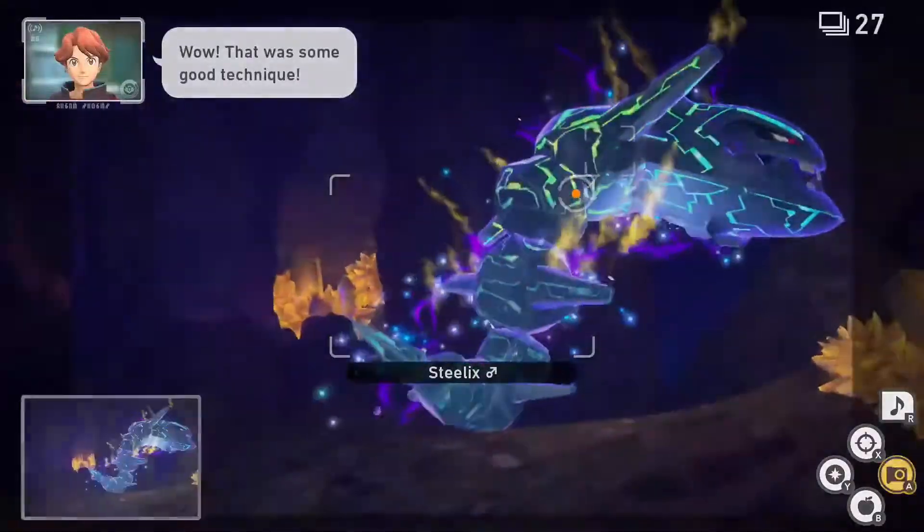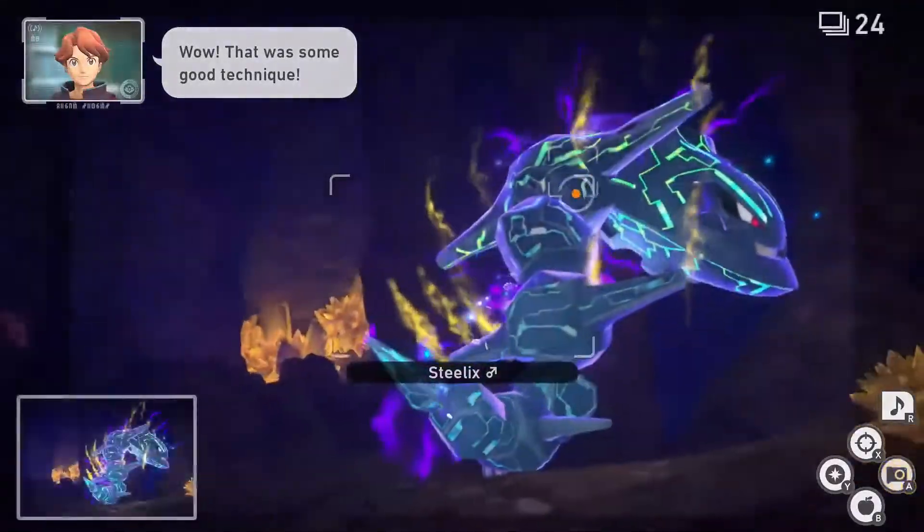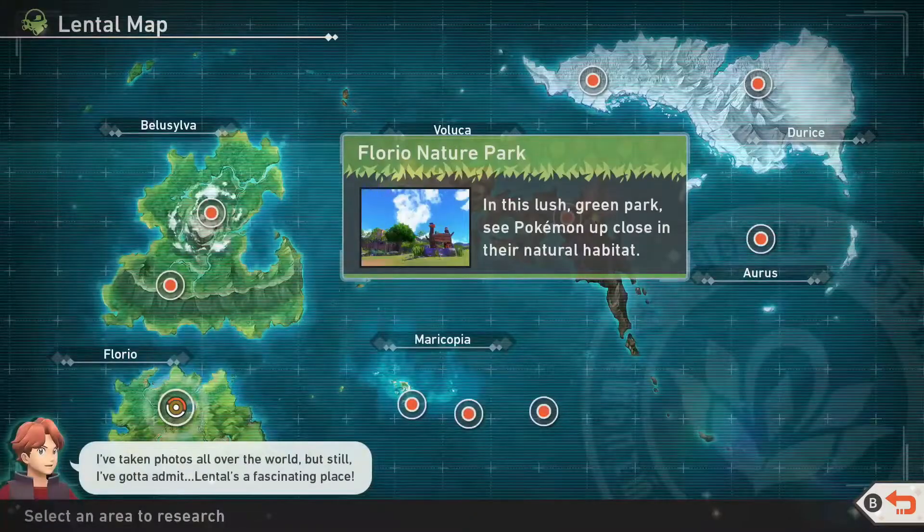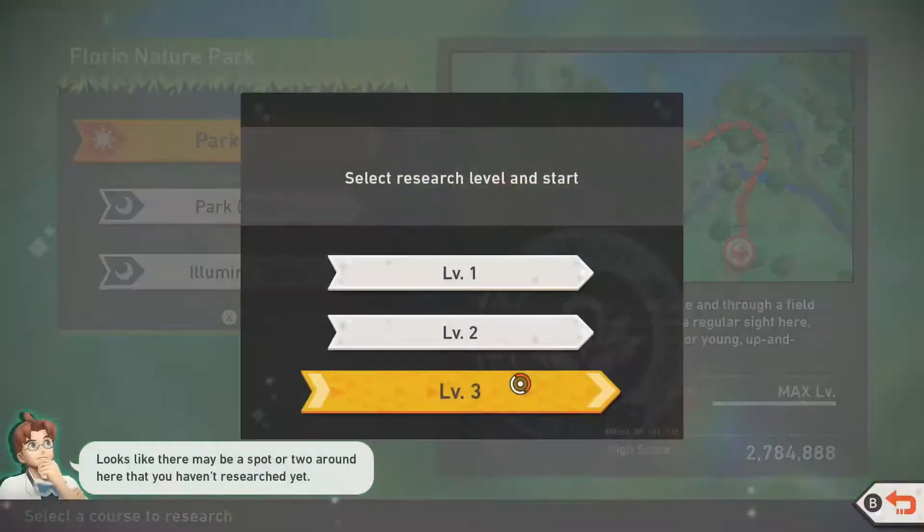So without further ado, let's get to it. Wurmple can be seen crawling around in the park on Florio during the day. In order to acquire all ratings, you will need to have unlocked level 3 for the park during the day.